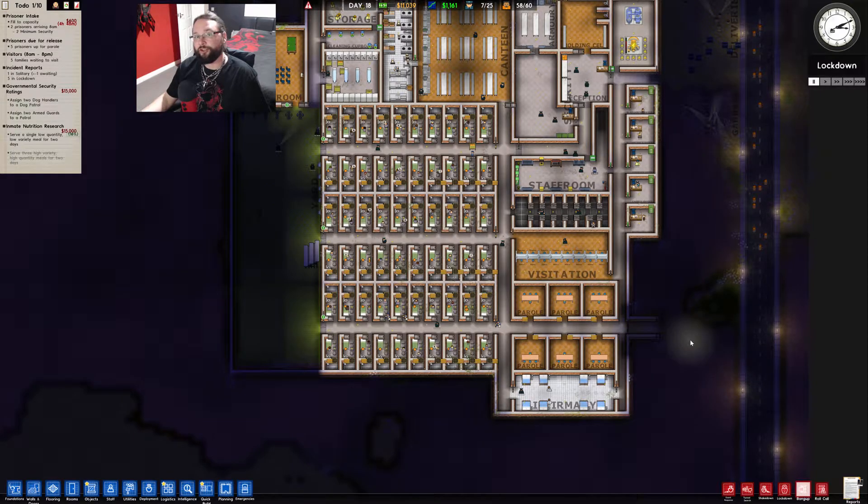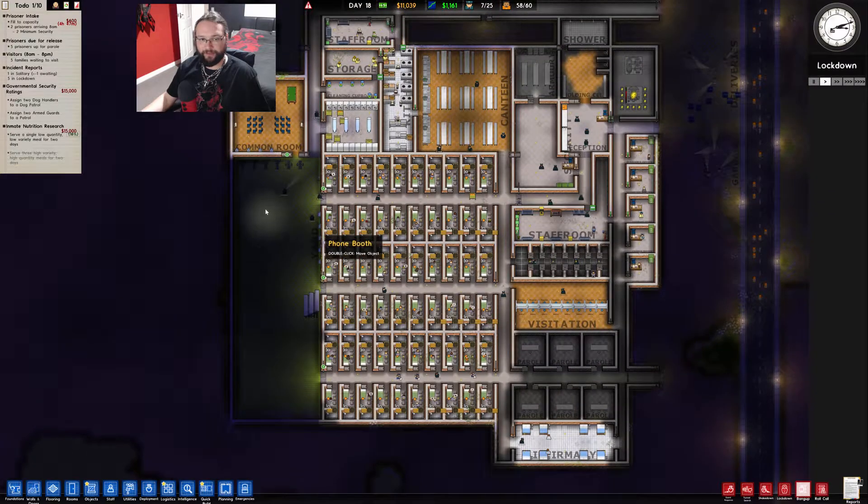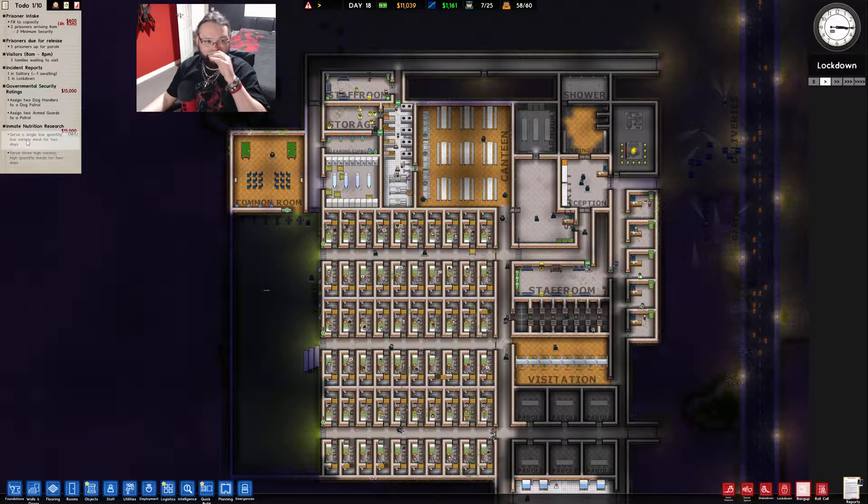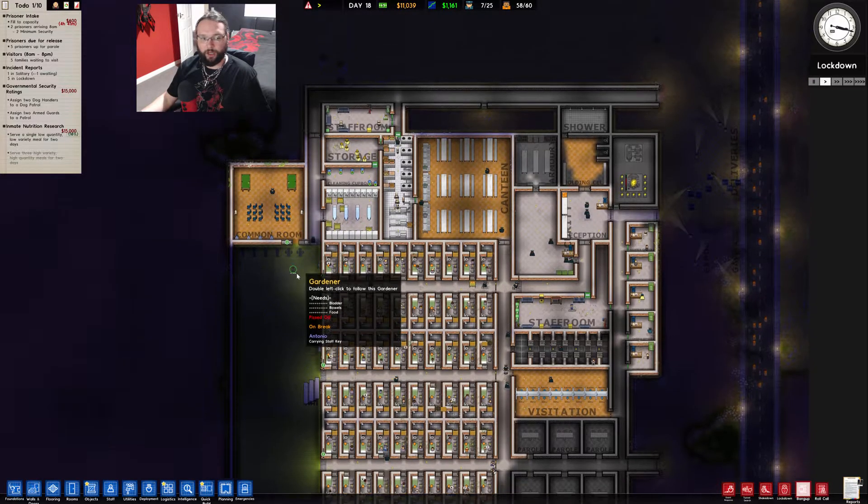Hello there ladies and gentlemen, you're back with Deck Deck and today we're playing some more Prison Architects. In our last episode, we got some flooring in. We built this staff corridor so the cooks can get round quicker. We're also trying to get this inmate nutrition research grant done. We built them a little bit of a common room as well.